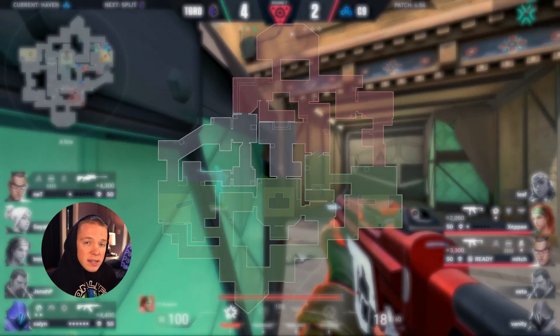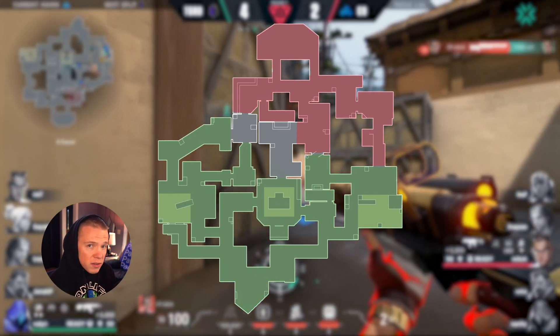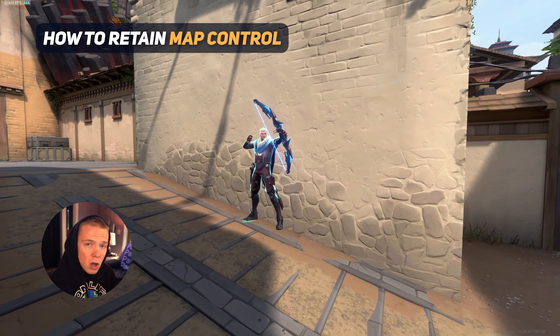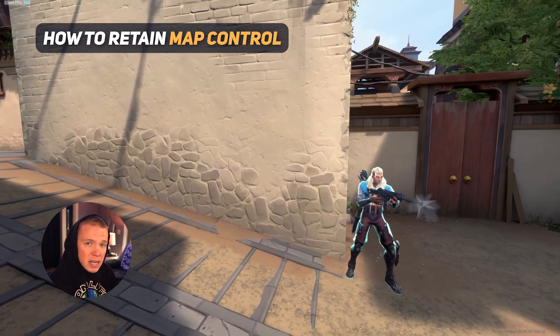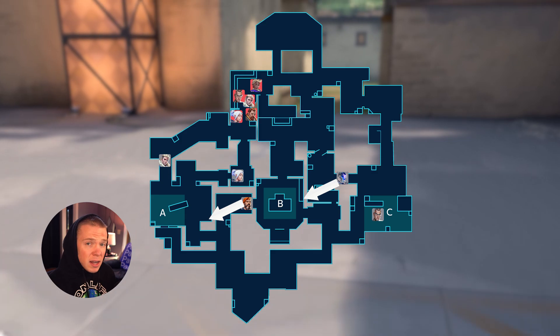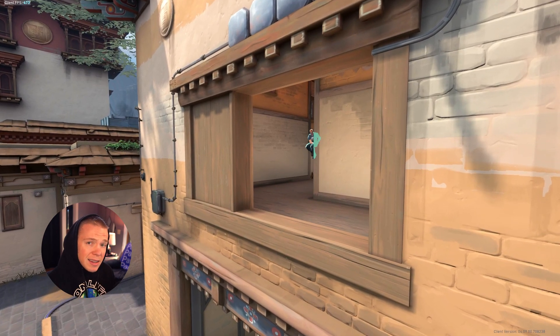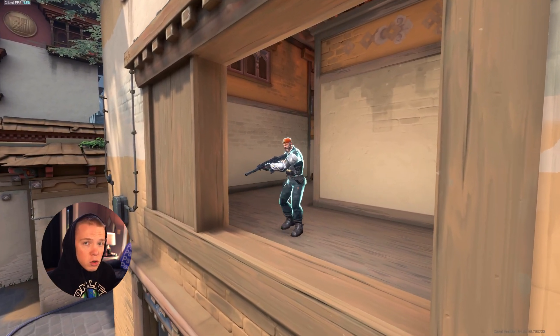Think about it like this: it's impossible for the attacking team to take control of A site if they don't have control of A long and A short in the first place. There are infinite ways to go about retaining map control, but a super common one for A site on Haven is for Sova to play toward long and send a dart to A lobby at the beginning of every round, while Jett plays short with an operator and tries to get an early pick. While a simple recon dart might not slow down a rush, it will allow you to relay information to the rest of your team much earlier, allowing your teammates to rotate before the attacking team's execute so you can hopefully have more than two people on site.